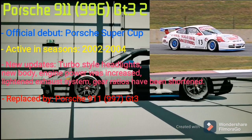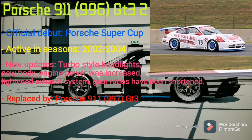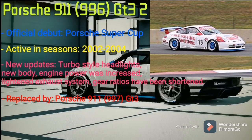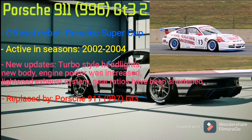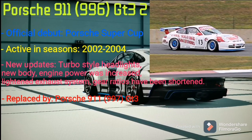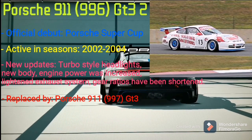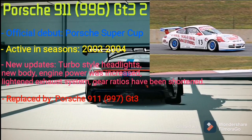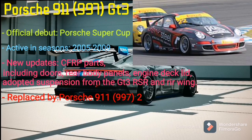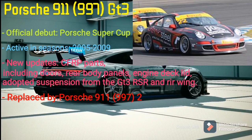For the 2002 season, the GT3 Cup received several changes based on the 996 II Carrera and turbo models, including turbo-style headlights. The new body had significantly improved aerodynamics and cooling, and engine output was increased to 375 bhp and 380 Nm of torque. Further changes included improved transmission cooling, a lighter exhaust system and other lightweight measures. For the 2004 season, engine power was increased to 385 bhp, gear ratios of 4th, 5th and 6th gears were shortened, and for the first time changes were made to the interior to allow the use of the HANS device. In the 2005 season, Porsche came in with a brand new car called the Porsche 911 997.